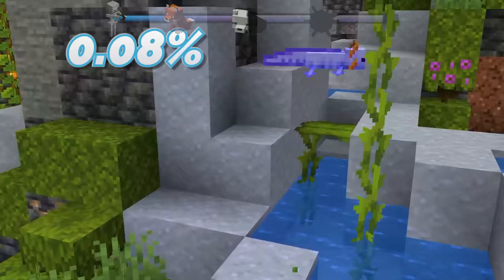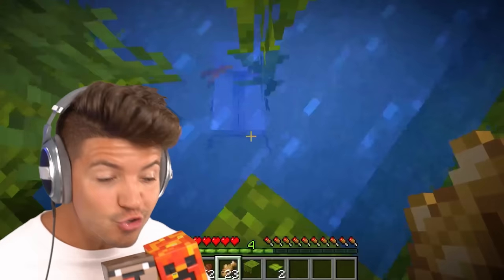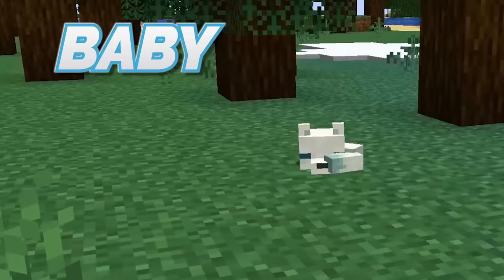Blue axolotls are the rarest. The blue colored axolotl blows it out of the water with a 0.08% rarity. If you see this little guy on the ground, scoop him up and put him in a bucket.